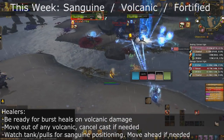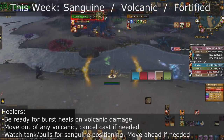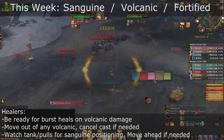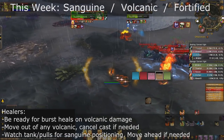Healers, this week be ready for burst heals just in case anyone on your team fails to avoid Volcanic. You also have to be sure to move out of Volcanic yourself, so cancel a cast if necessary. Make sure you also watch the Sanguine pulls — if they are going to be dropped in your way, move ahead of the tank so that you can avoid damage from these pulls.